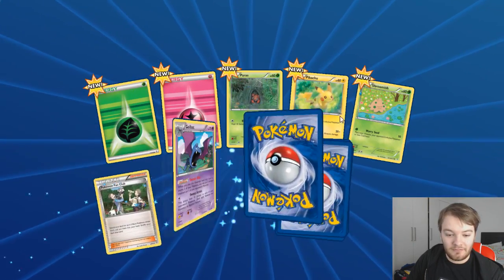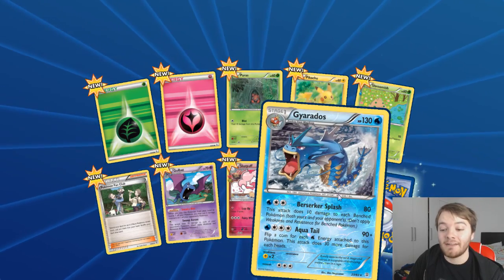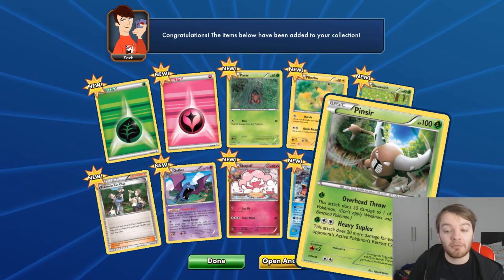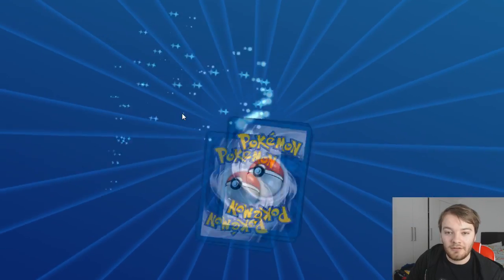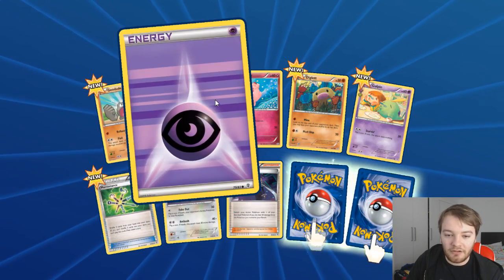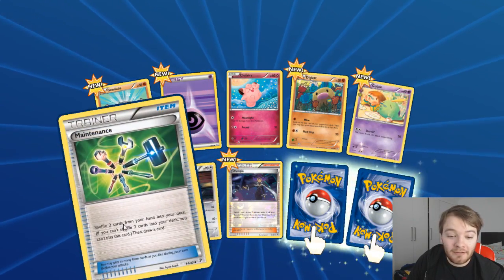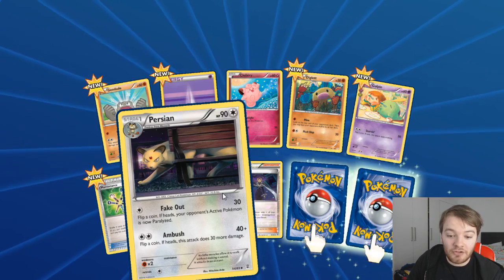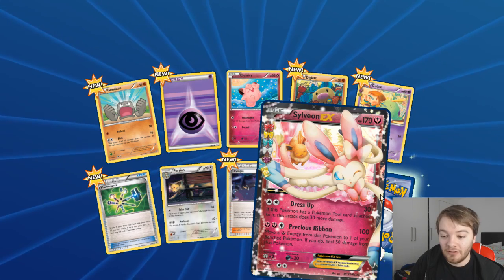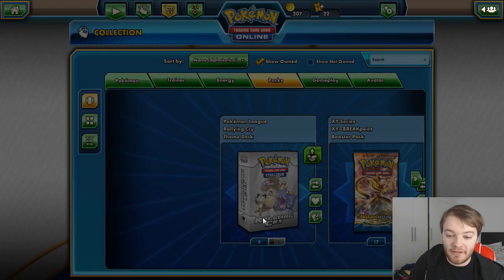Oh! The rare is a Gyarados - nice! This one a Pincer, I quite like Pincer as a Pokemon so I'm happy with that. My second and last Generations booster: Geodude, Energy, Clefairy, Diglett - that's a cool Diglett art - Gulpin, Maintenance, a Persian - that's cool art - Olympia, oh that's cool, and this one a Dodrio. Interesting.